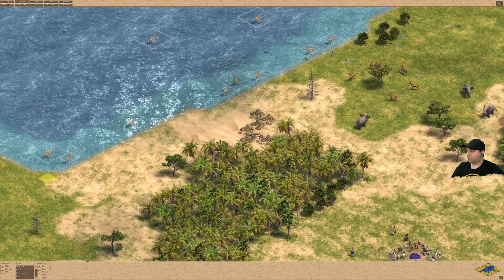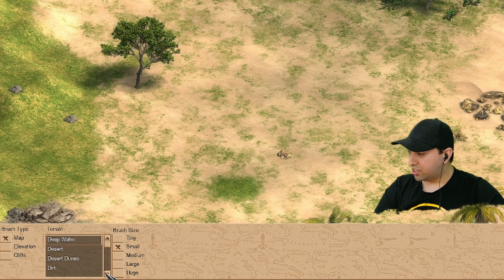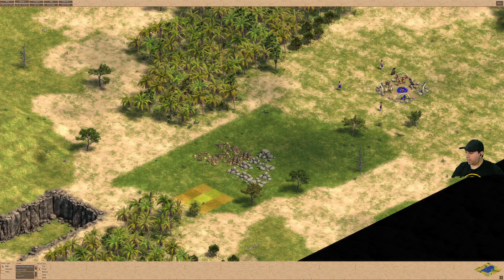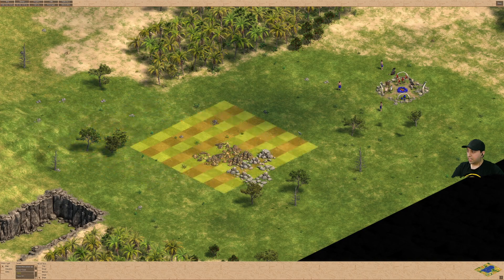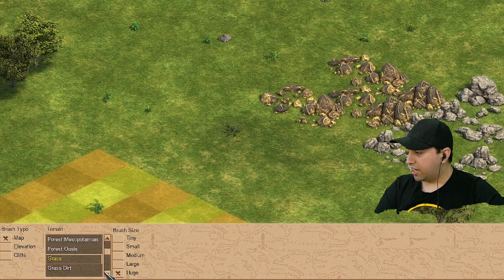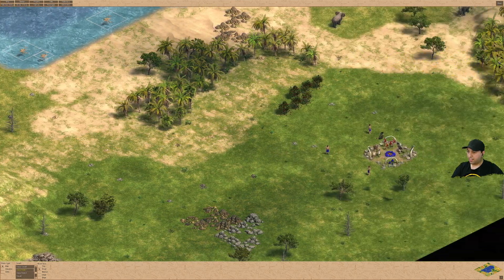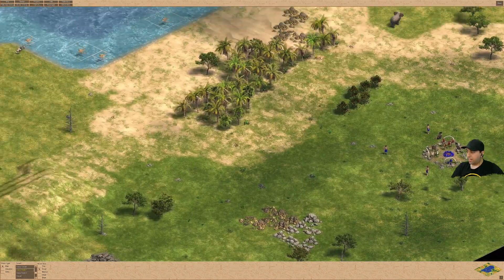Let's click Terrain at the top. I don't want desert dunes, so let's find grass — nice lush grass — and paint it in. It looks a bit weird, so let's improve it. We can also blend terrain by using grass-sand with a tiny brush size, blending things together.